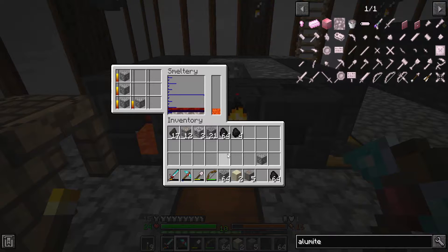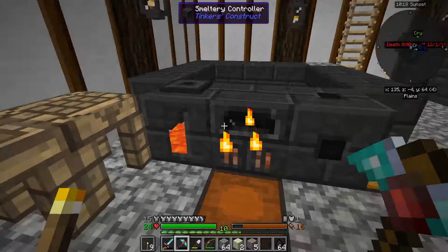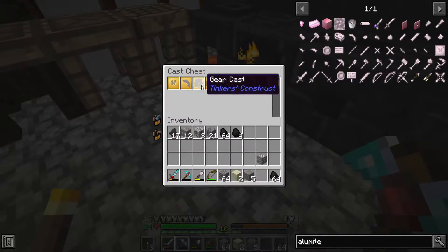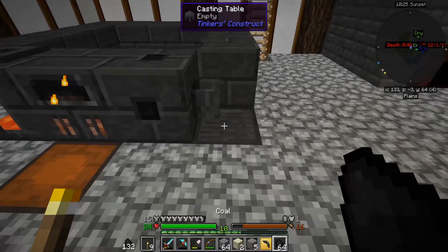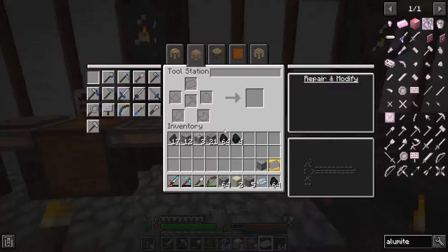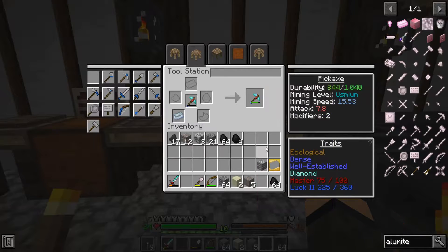I need four aluminum, which, thank God, it melts stupidly quick. That'll give me three ingots of molten Alamite, a sharpening kit - about the pick and then the ingot. Also osmium. And that almost fully repairs it actually.